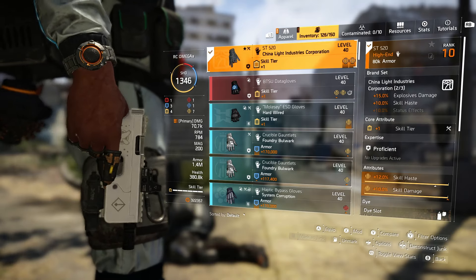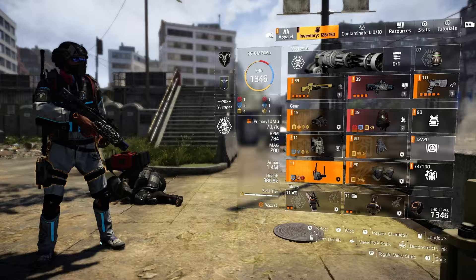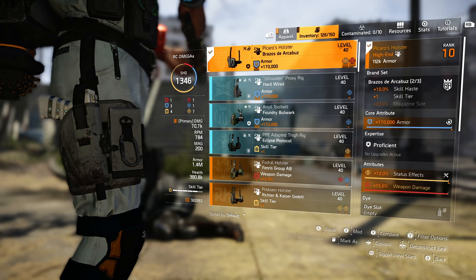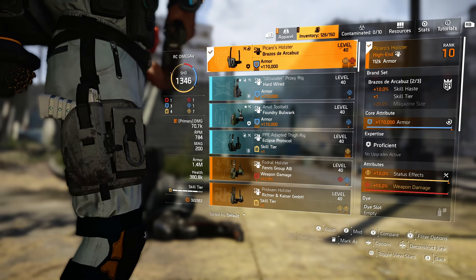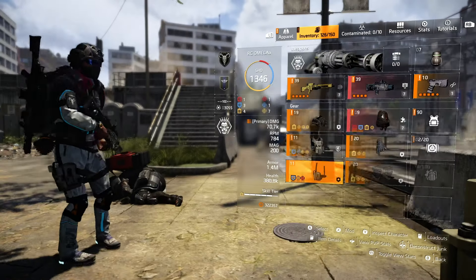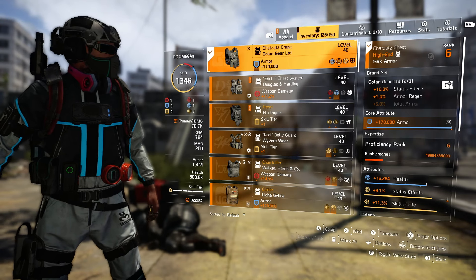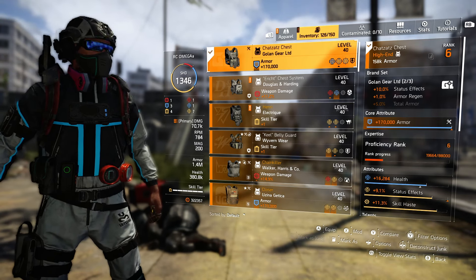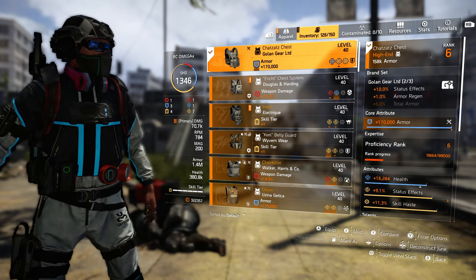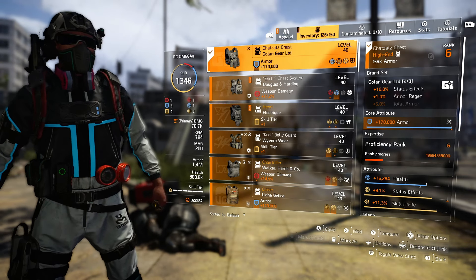We kind of did the same thing here with the skill haste. We got another Pecaro's holster — this one has status effect and 10/15 weapon damage, of course 170 as you can see optimized up, skill tier, and more skill haste on the Brazos. Going up here to the Gulan — this is the one thing I might be tweaking to get a little more status effect, because I'd like to get that duration up to 10 seconds. I'm at 9.7 right now.